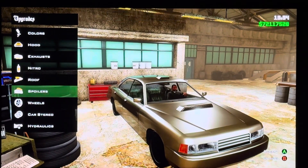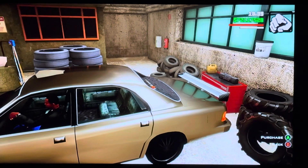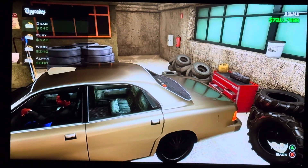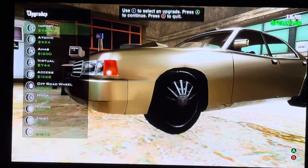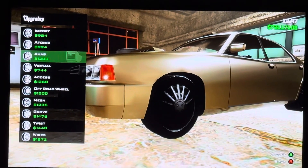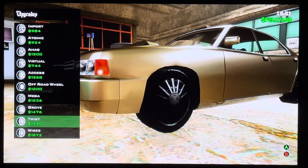We got Spoilers: Twilight Furry Works Alpha. We got Wheels: Import, Atomic, A-Hab, Resol, Excess, Upward, Mega, Groove, Twist, Wires.